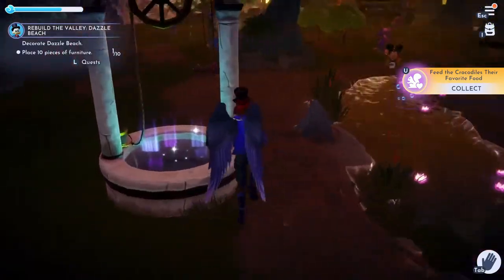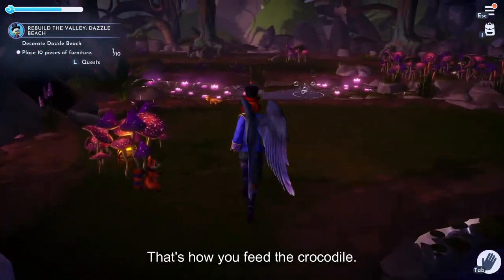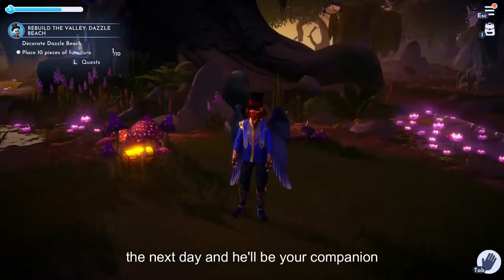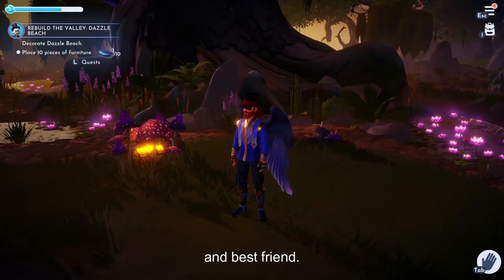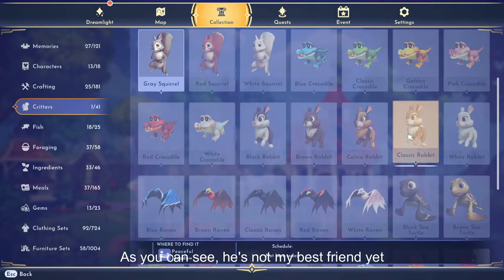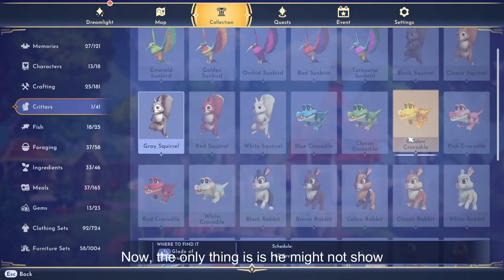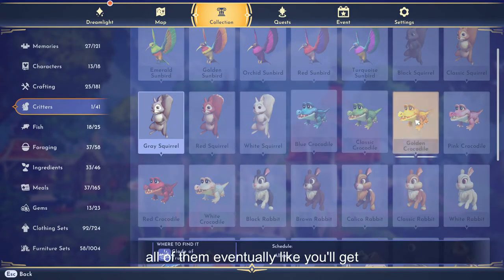Congratulations, that's how you feed the crocodile. All you have to do is do that again the next day, and he'll be your companion and best friend. He's not my best friend yet because you have to feed them at least twice — feed them their favorite food twice to be their best friend. If you do this literally two days in a row, you got yourself a winner. This is a golden crocodile. He might not show up tomorrow, but as you do this with all of them, eventually you'll get them right.